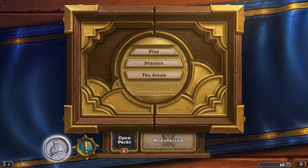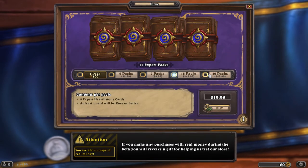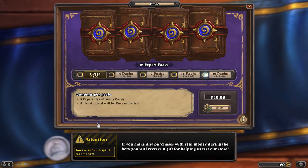Let me show you a little bit more of the UI. There is a store here where I can cash my gold in for packs. I could also buy packs — 40 packs of cards for fifty dollars seems like a good deal.